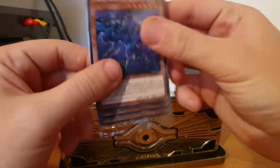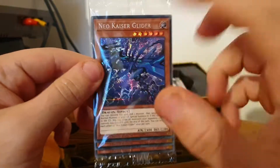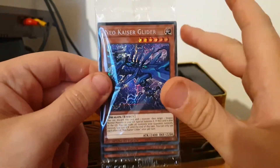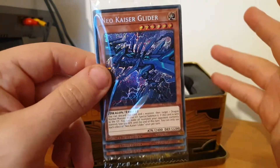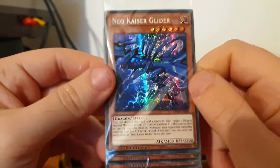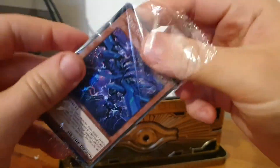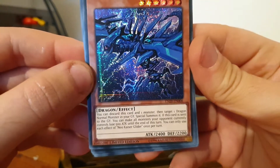We've got Neo-Kaiser Glider — the one I didn't particularly care about or want. I believe this is the Prismatic Secret Rare, which in newer booster box sets you can get a prismatic version of an Ultra Rare or Secret Rare already in the set. You need to buy like eight boxes to get a chance of pulling just one — just another way of Konami making you spend more money on pointless things. But apparently they're worth money for collectability. It's a pretty cool looking card actually, so I'm sure it's pretty good.